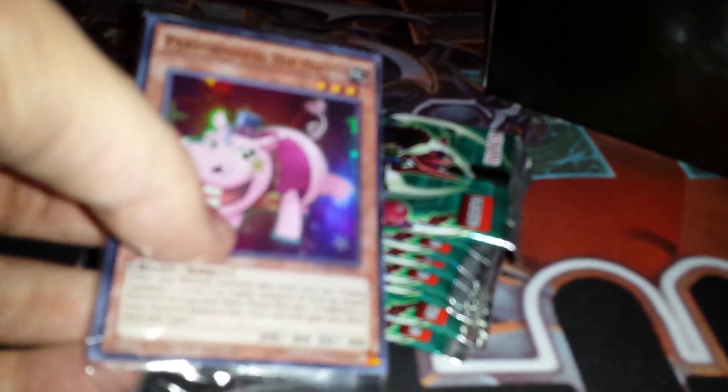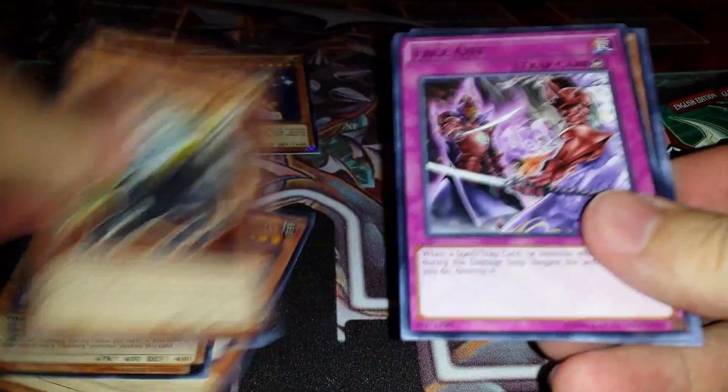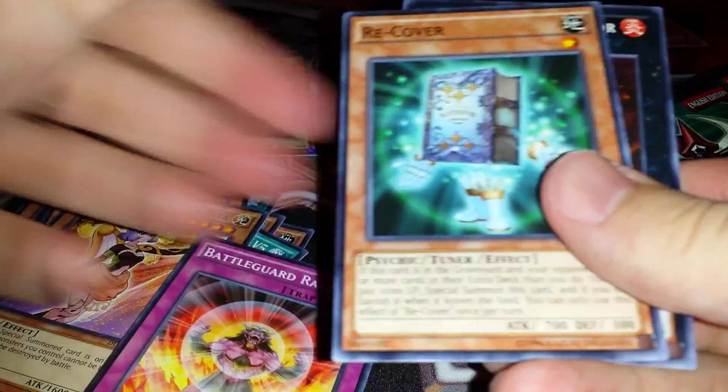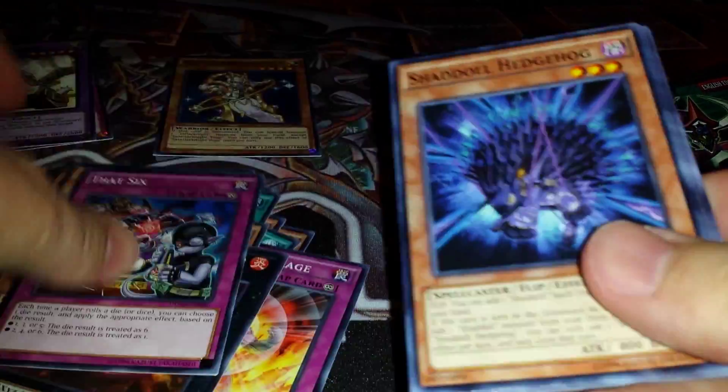I'm sure you guys have seen a lot of these things opened — a lot of crappy cards. I do like opening today. Let's see what we get from these nine packs. Vega — face-off rare. Lancia, no good. Next pack — Panzer Dragon, cool, no holo. I have opened one of these before and gotten, I think, one holo. It stunk really bad.